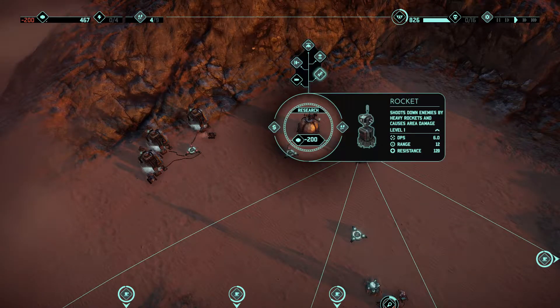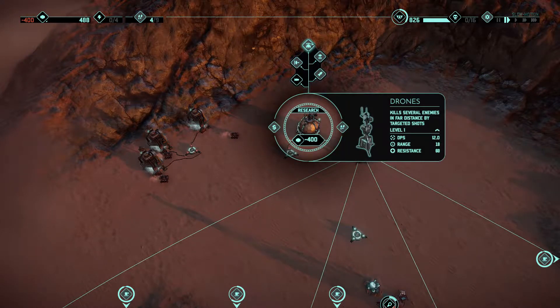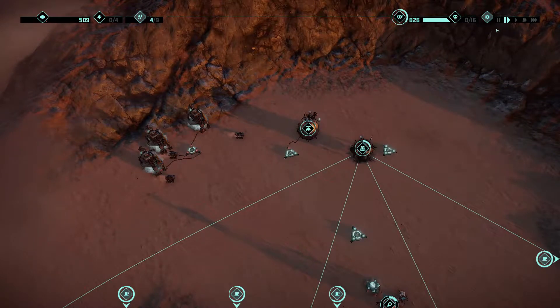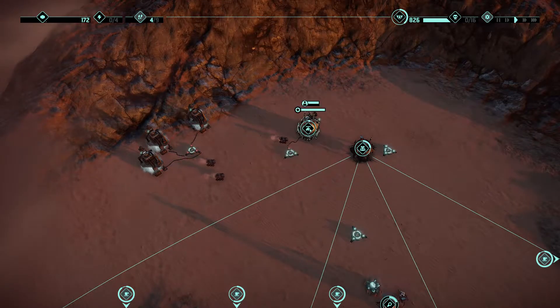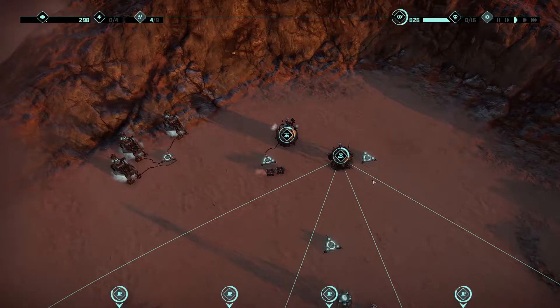Come on, give me a laser. Slow down the time — kill several enemies in far distance by targeted shots. Let's get a drone. Actually, we've gone for the drone route, which means we're gonna have to build regular machine guns to defend ourselves against the first wave, but sure, let's go straight for drones.